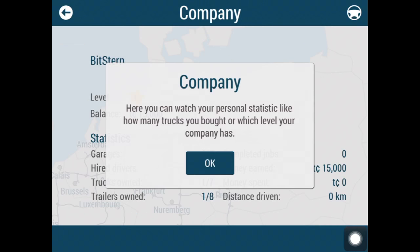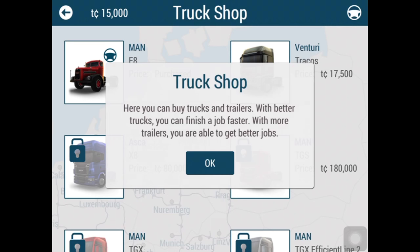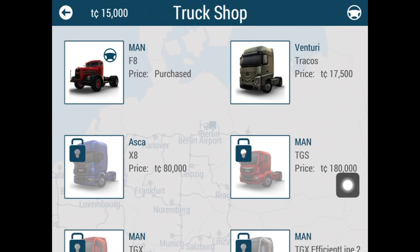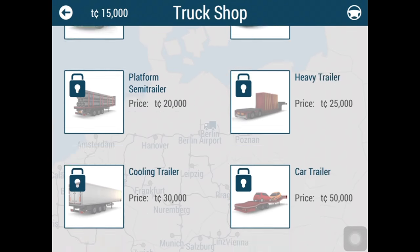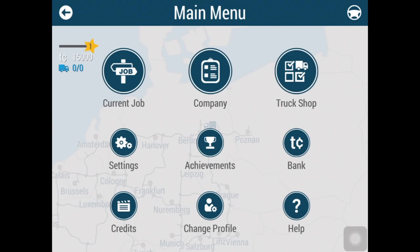Here you can watch your personal statistics, like how many trucks you've bought or which level your company has. I didn't have many statistics yet. Here's the truck shop — you can buy trucks and trailers. With better trucks you can finish jobs faster; with more trailers you can get better jobs. Here you can buy a Venturi for 500 coins, and here are some MAN trucks as well.